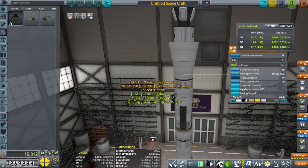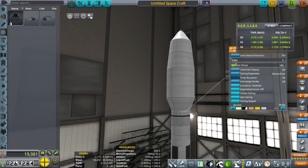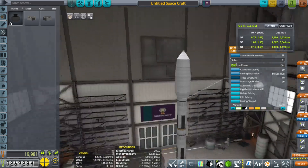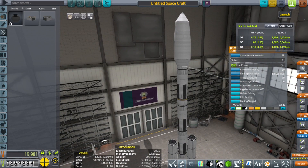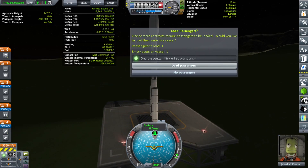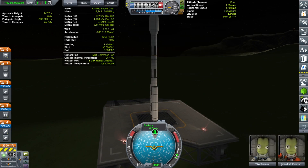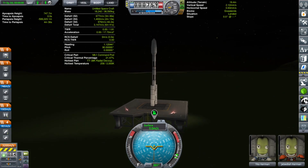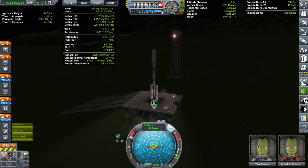Since we're thinking of going to a polar orbit, let's launch from Woomerang — it's at 45 degrees north. Here we are at Woomerang. Let's load passengers — thanks for reminding us. There's Tito. Hello, hello. All right, SAS on, full throttle, launch!